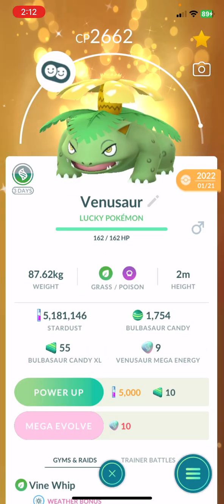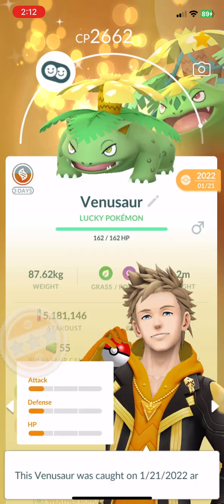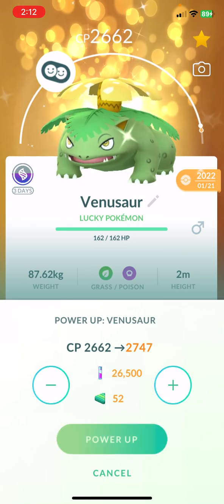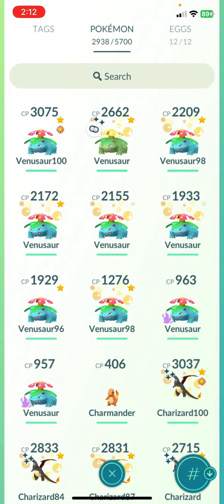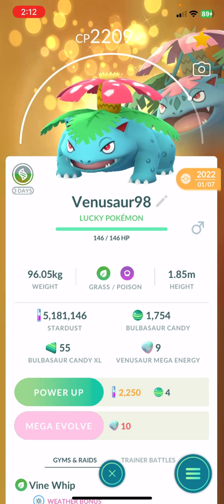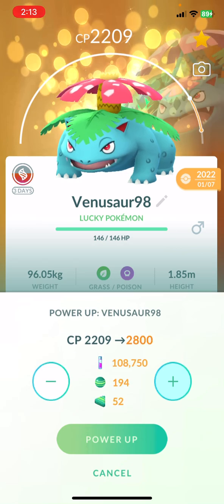I'm still left with 55 XL candies which I could give to my shiny. I'll give it to my shiny here, or I could give it to my 98. What do you guys think? The 98 — I haven't even powered it up to the max, so let's do that. I'll do the 98 just because it's up there.